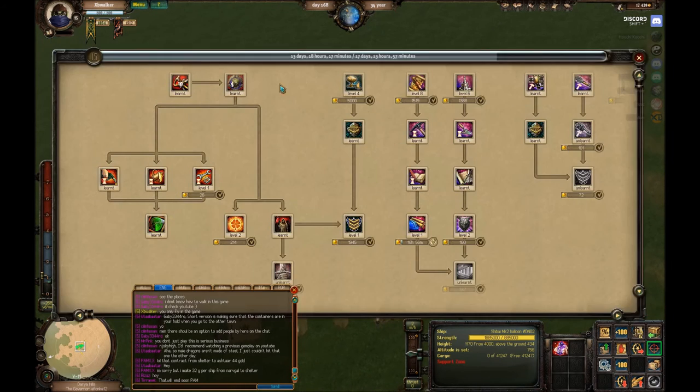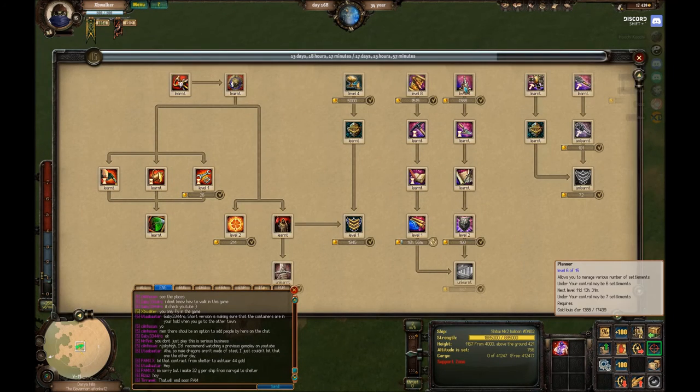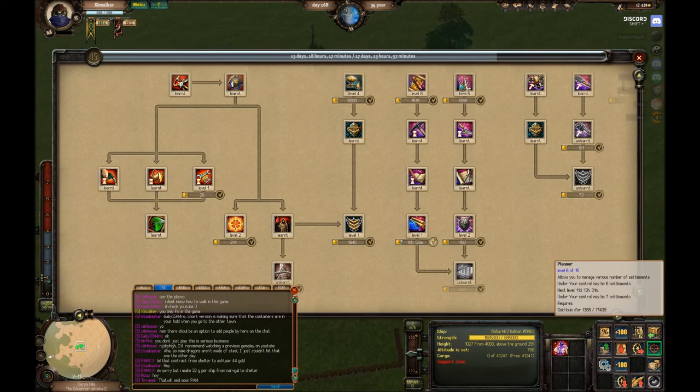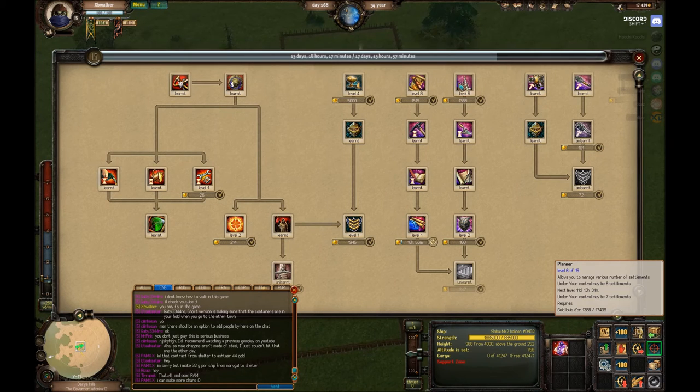I have the settlement skill to level 6, which means I can place a total of 6 settlements. This is one of the most expensive skills in the game - it takes a very long time to train at upper levels. If I were to train this for 7 settlements, it could take me 11 days, unless I wanted to foot about 10,000 gold, which I definitely will not be doing. Same with exploration skill - it's a very expensive skill up in the higher levels, but very important for levels 1 through 3.